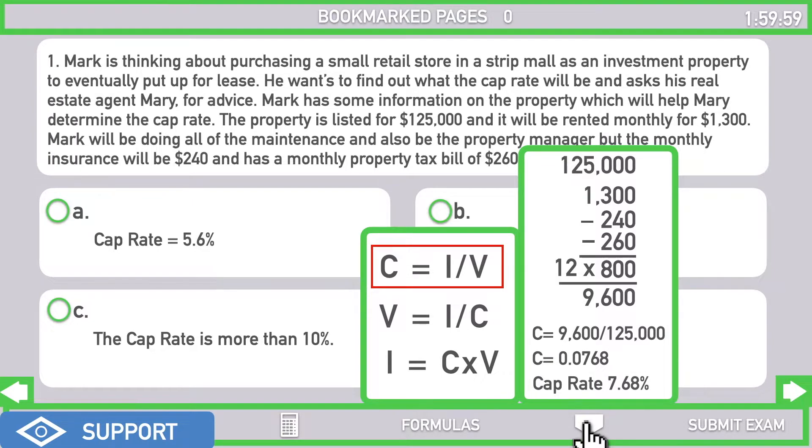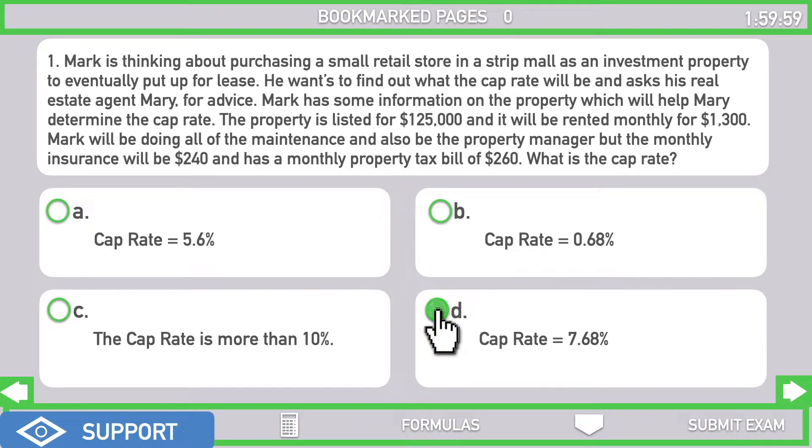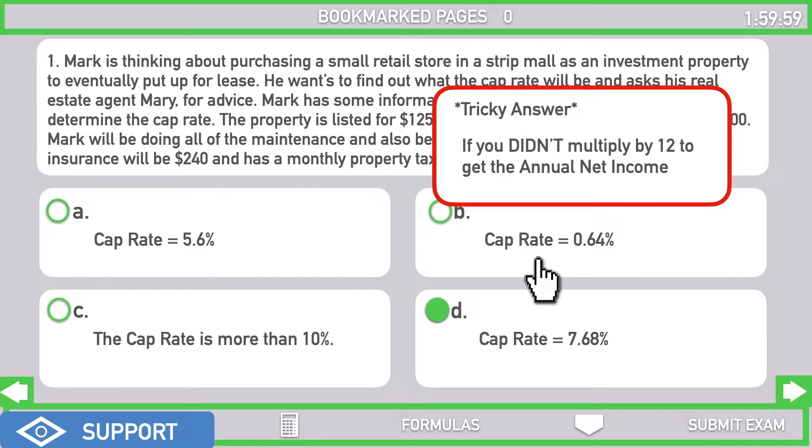Key takeaways: the I in the formula represents net annual income, and operating expenses must be taken into consideration. Also watch out — if you forget to multiply the monthly net income by 12 to get annual income, you'd get 0.64%, which may actually appear as an answer choice. They might make a possible wrong calculation lead you to an answer that does exist as an option. Process of elimination with multiple choice is an advantage — don't let it work against you.